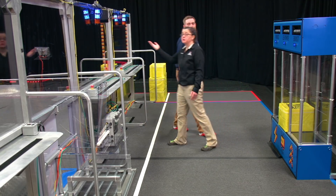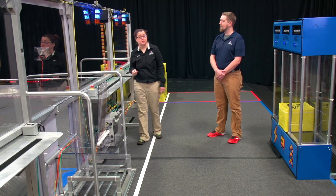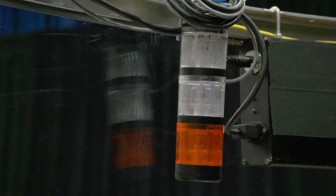Notice the stack lights above each player station. They relay important information to the field crew for quick diagnostics. The bottom amber light indicates that your robot has been e-stopped. The top two lights match your Alliance color. If they're off, it means it's before the match and the robot is linked, but disabled because the match hasn't started yet.